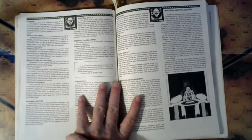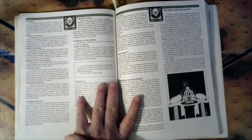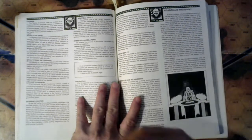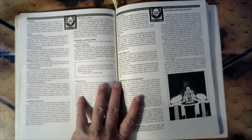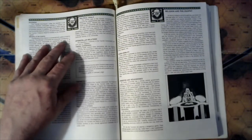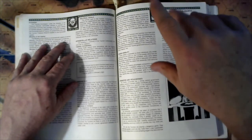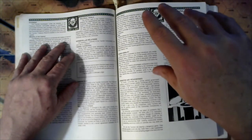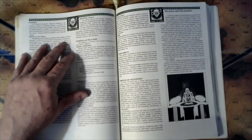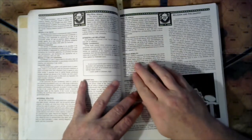Beyond that obligation, Taurian citizens are free to lead their lives as they please. Planetary governments may adopt whatever form of representation they deem appropriate, as long as each maintains a viable working allegiance to the Protector and the Concordat's political goals. The primary goal of the Concordat is to preserve the independence and safety of the individual Taurian citizen. A strong military is a major priority given what they perceive as continued security threats.